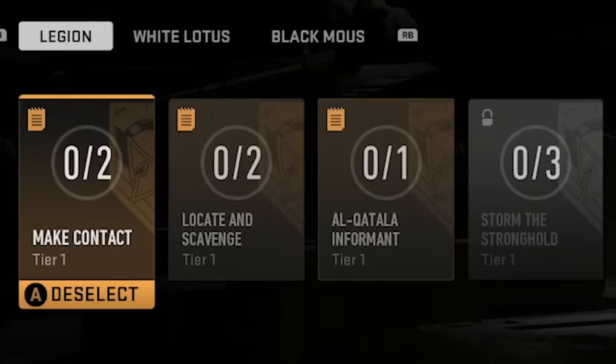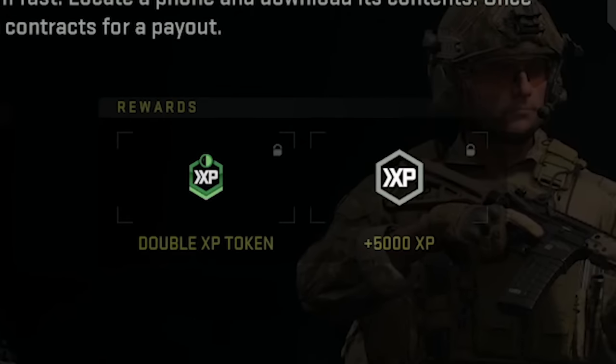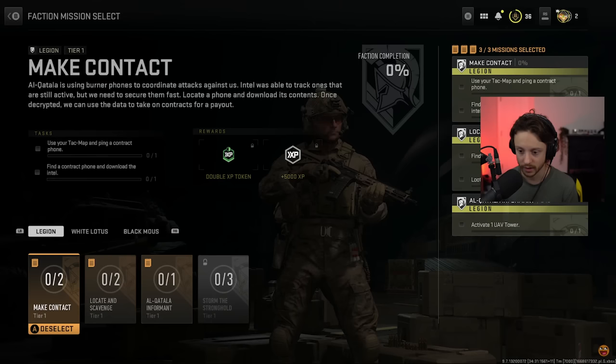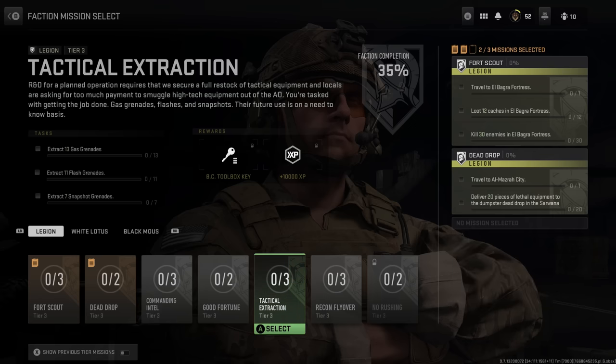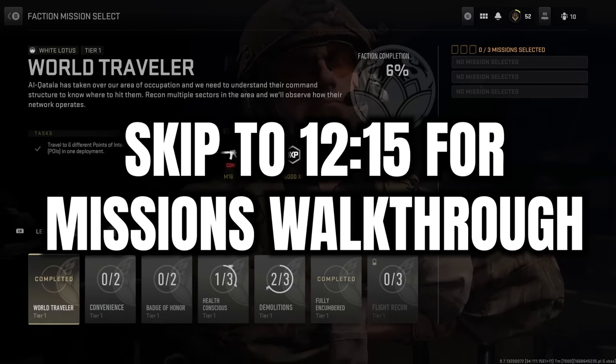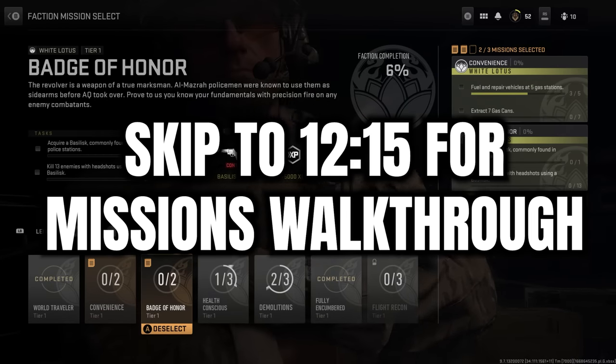When you select a mission, you'll be able to see its rewards and specific details about what the task is that you need to complete. Bear in mind that you can only select three missions max at a time, and once you complete a mission, you still need to deselect it before you can select a new one. If you want to skip to the part where I walk through these missions in-game, there's a YouTube chapter link in the description.